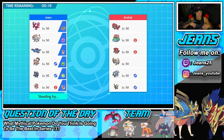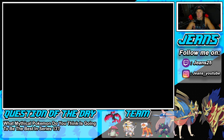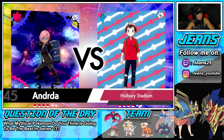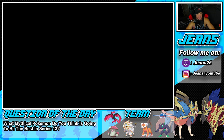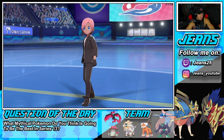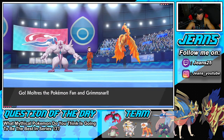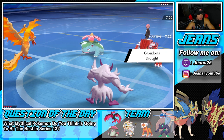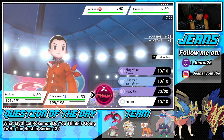He has a lot of different lead options — if he goes weather squad I could Dynamax Moltres and swap Grimmsnarl, or set up screens. If he leads that instead I'll just Dynamax and Fake Tears. He leads both Groudon and Venusaur, so now I'm forced to swap and go into an Airstream — probably my best bet. I could protect but I'm just going to Dynamax Moltres to change weather.